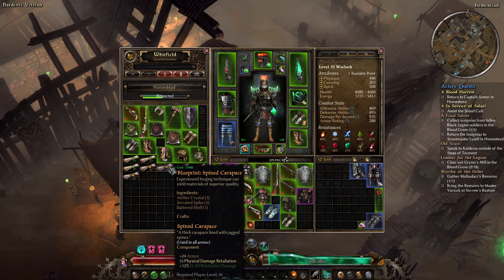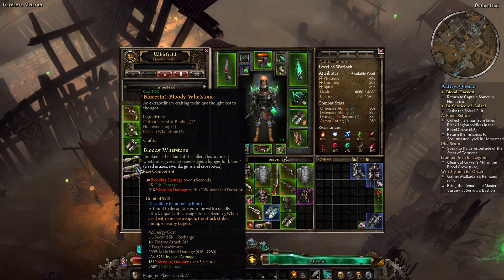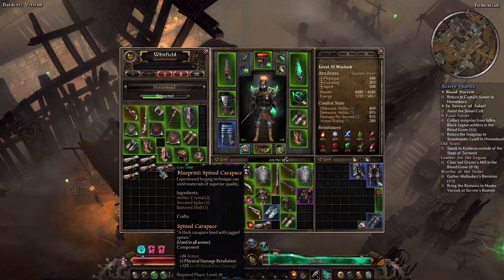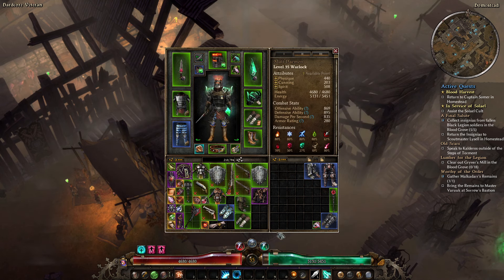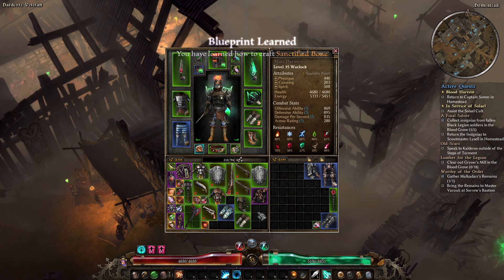Sanctified Bone is a good one to have — in fact I'm going to buy that. Some of these others are good to have too. You will need Bloody Whetstones later. You will probably not need Leathery Hide or Spined Carapace. But you definitely want Sanctified Bone for crafting. They are four Seals of Binding each, so they are a little expensive.